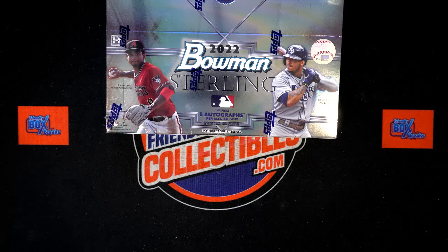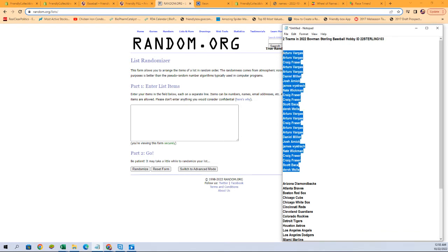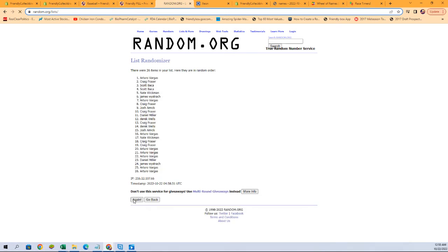All right, here we go. It is time for 2022 Bowman Sterling Baseball hobby box 103. We do have some combo teams in this break. This is a random team break, so we're going to start randomizing our owner names and team names. We'll start with the owner names, seven times through random.org — there's our names. Copy and paste, there we go: one, two, three, four, five, six, and seven.